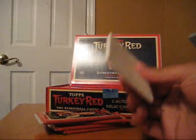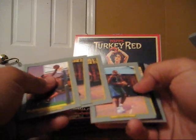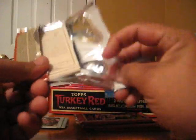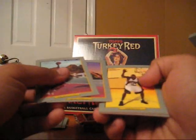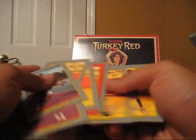Let's hope for something nice — one card will pay for the box. We got a black David Noel, not numbered. Let's hope for some printing plate mojo. I know you get two hits per box. Shannon Brown red. A couple of rookies in there — Tyrus Thomas. There's about three rookies in that pack.